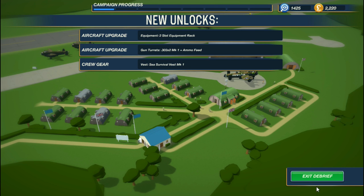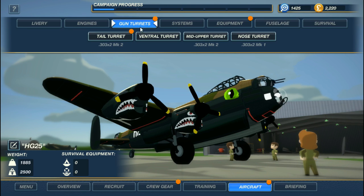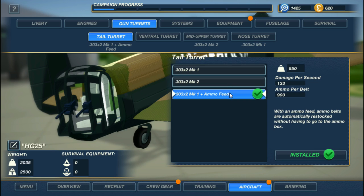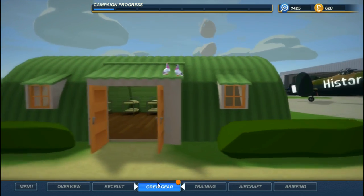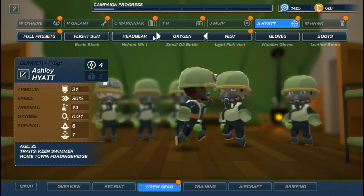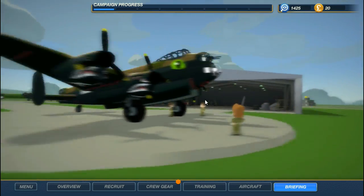I've got some new gun turrets available plus ammo feed — let's take a look at those. With an ammo feed, ammo belts are automatically restocked without having to go to the ammo box. A little less damage per second, but that's a great bonus. I'm hoping eventually these guys unlock the ability to target enemies themselves. We can also add a front equipment rack, but I don't have the money yet. We'll go ahead and add the flak helmets to whoever doesn't already have them — just enough money to do that.